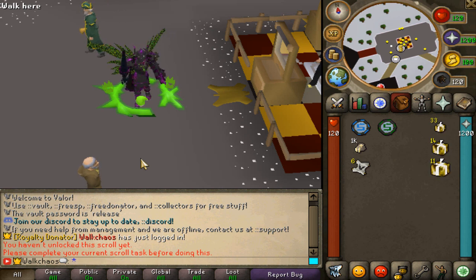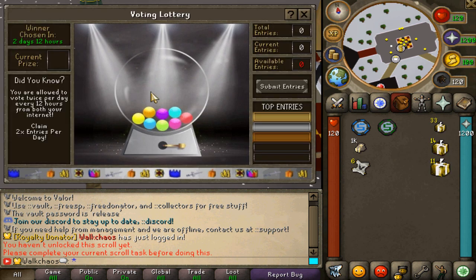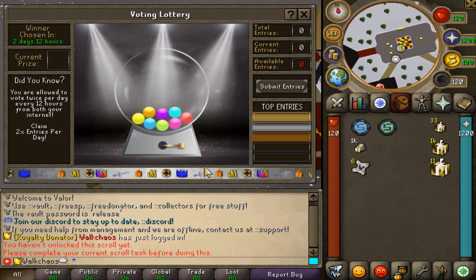We also have the ::lottery interface — a really nice interface with the voting lottery. The more often you vote, the more entries you get, and the higher your chance of winning. The rewards are absolutely crazy, so you want to be voting regularly — it helps the server and gets you great rewards.